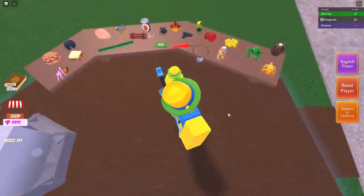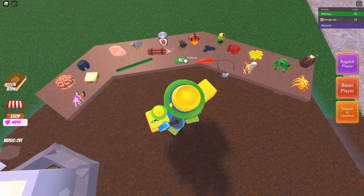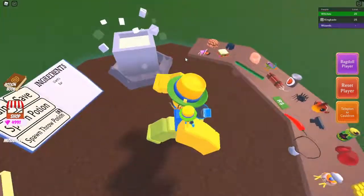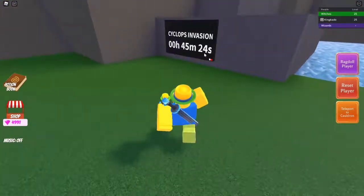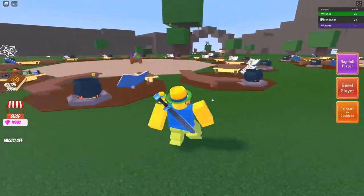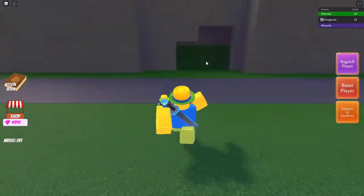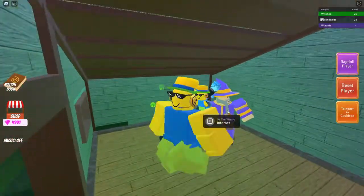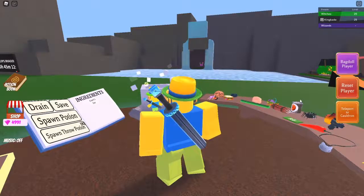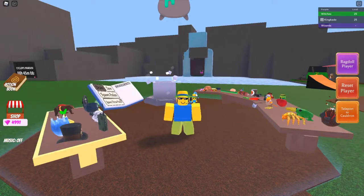For the last ingredient, the robux ingredient, you have to fight the Cyclops — the Cyclops invasion happens about every 45 minutes. Defeat him, grab the cyclops eye, then run over inside this house and give it to Oz. He'll give you the robux ingredient. And that's how you get every single ingredient in Wacky Wizards.